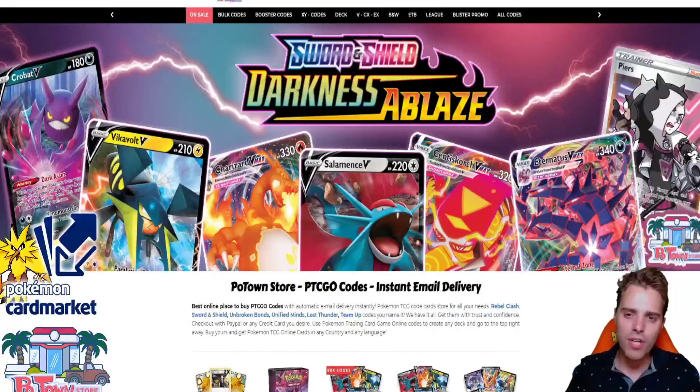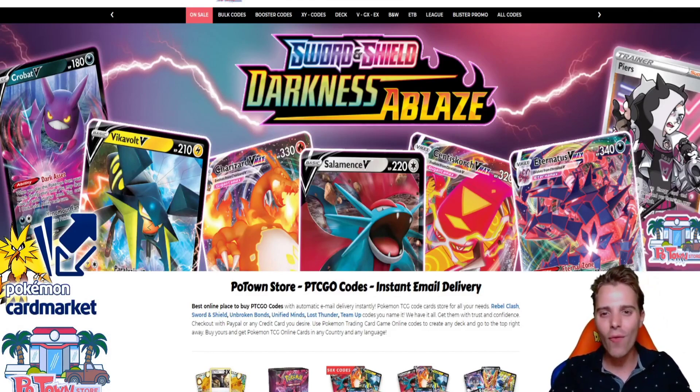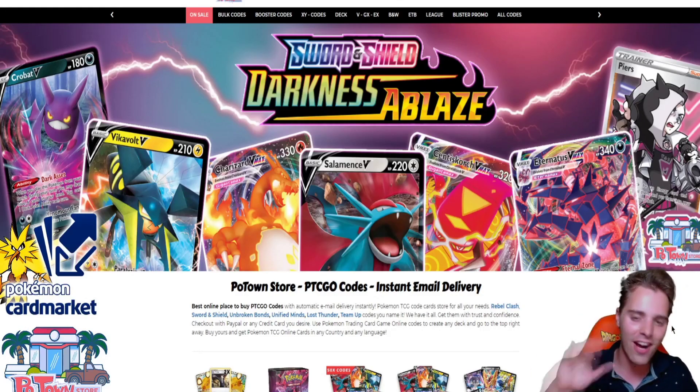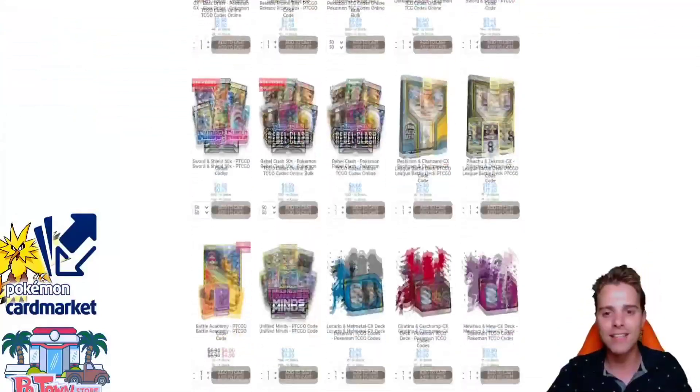This video is sponsored by PotownStore.com, the best place for you to get TCGO code cards. They already have Darkness Ablaze up in stock, so definitely check out the website and use the coupon code ZAPDOSTCG for 5% off your next order. They have a huge variety of code cards so you'll definitely find something you like.